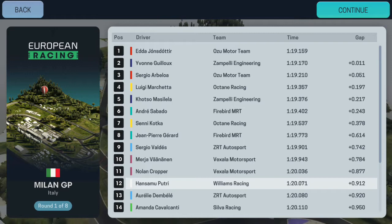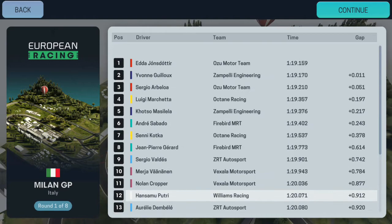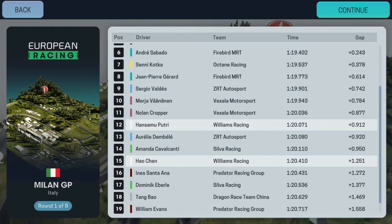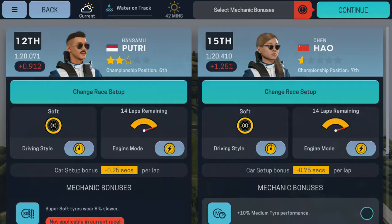Here are the qualifying results. We got P1 which is Verstappen — not sure how to pronounce his name — and we are P12 and P15. And that is actually a good start; that's not sarcasm. It's quite good because the difficulty is one step below being difficult.